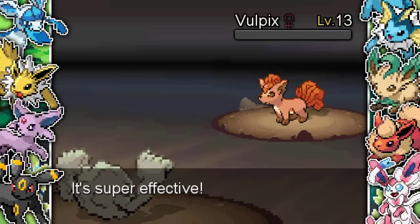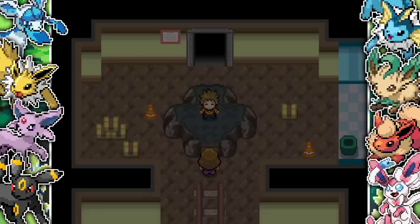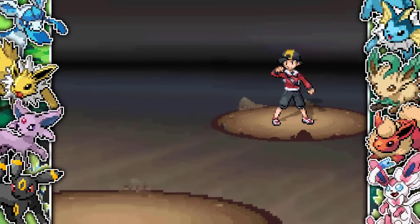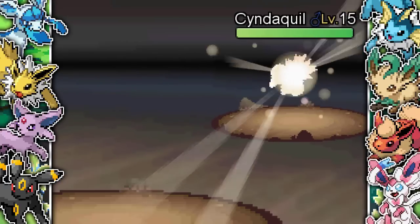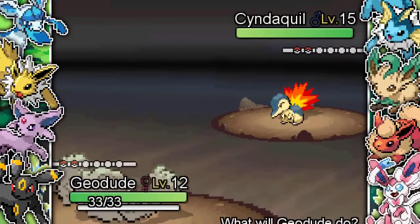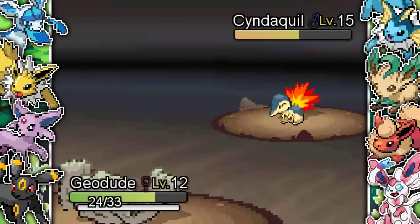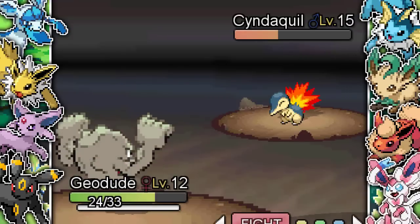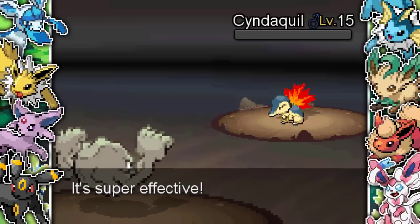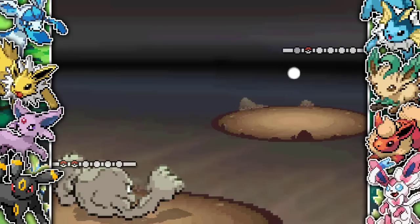I take out the Vulpix no problem, haven't even had to use any potions yet — saving all my money for decorations. Next up I'm battling Gold, the protagonist of Pokemon Gold and Silver, and I'm worried he could have a Chikorita or a Totodile. Luckily he pulls out a Cyndaquil, so I'm counting my lucky stars — one Vine Whip from a Chikorita or one Water Gun from a Totodile and my team would be absolutely destroyed. The Cyndaquil is only level 15 and I take it out.